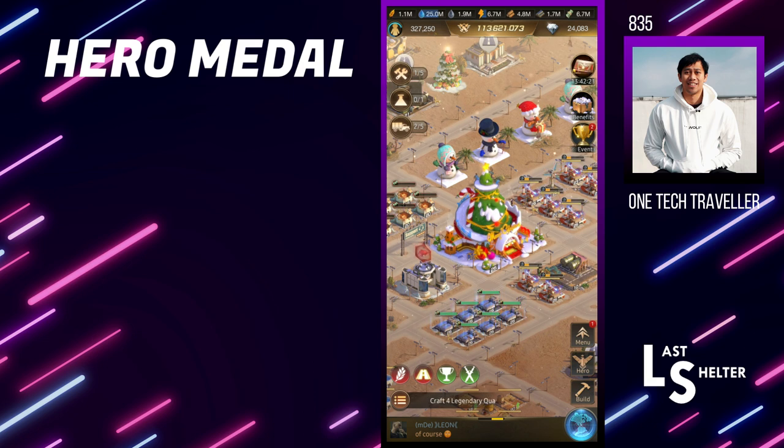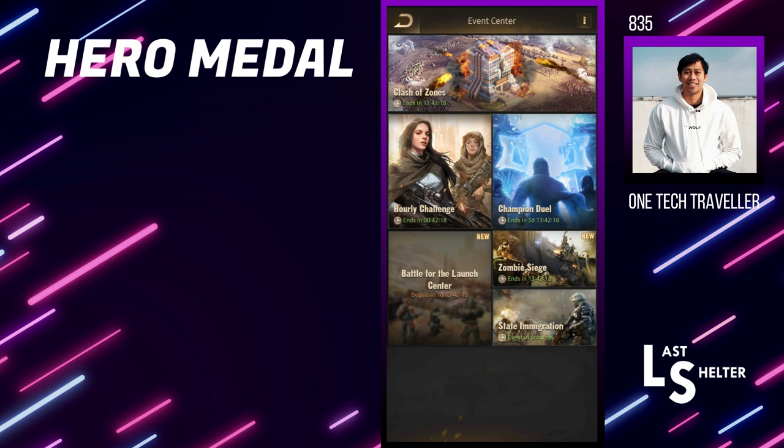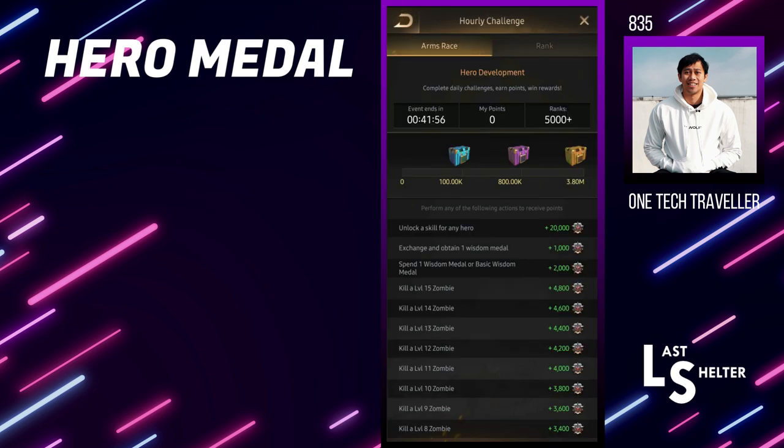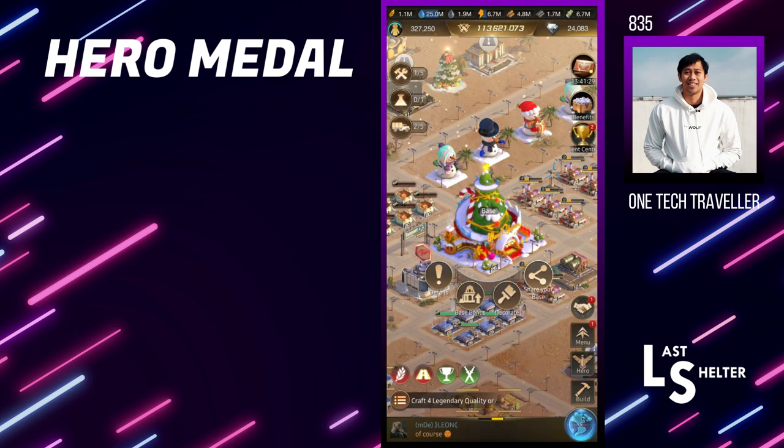This is the perfect time to show you because we are in Clash of Zones right now. I'm just saving one of the last hourlies to demonstrate this trick and help get my ninth Clash of Zones box. I've pretty much been doing it for the entire day on the relevant hourly challenges. You want to do it on the hourly that counts spending one wisdom medal — either the basic wisdom medal like you see here, or the one that includes all of them including tickets, hero exp, and medals. Once you've done that, pop your ticket and we can get started.